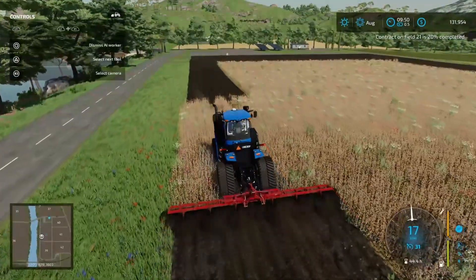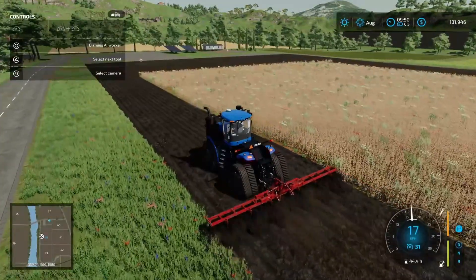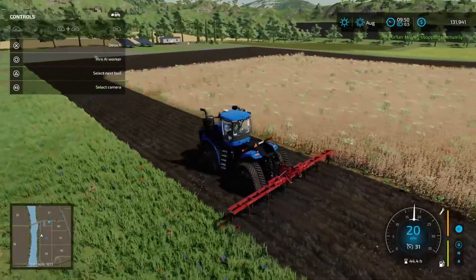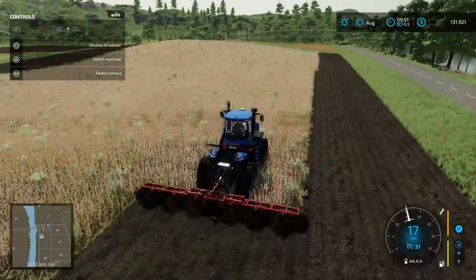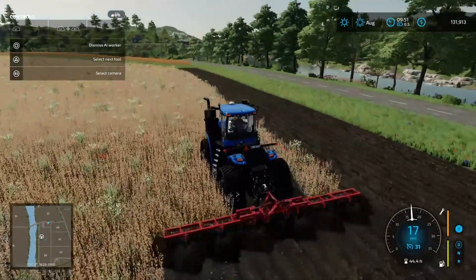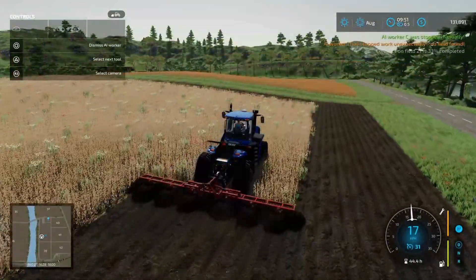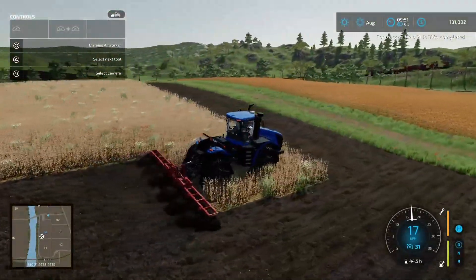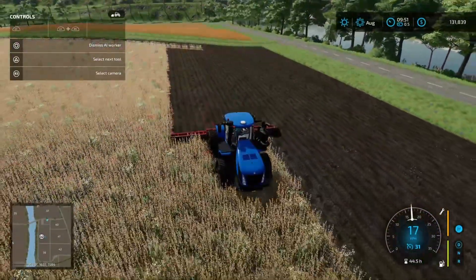We'll send this guy off on a worker run, then I'll line him up on this opposite end and we should be good to complete this. Shouldn't run into any issues now. I mean, this Lizard subsoiler is an absolute game changer — it's probably easily my favourite ground preparation implement. When this first came out, that's what I used to plow no man's land to get those really massive fields, before we had the field mods.